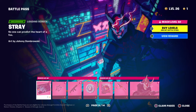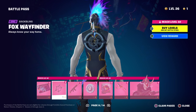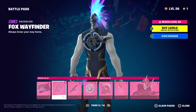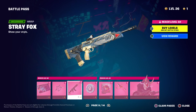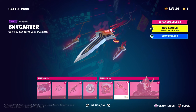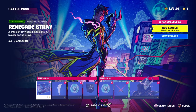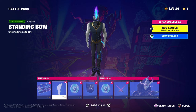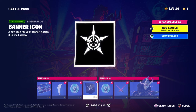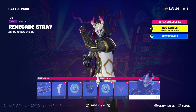Moving on to Stray — you get a loading screen, back bling, 'Always know your way home,' and the Fox Wayfinder harvesting tool. Then 100 V-Bucks and the Stray skin — 'Sky Carver, only you can carve the true path, adrift but never lost.' You also get the Renegade Stray style, a Standing Bow, 'Show some respect,' 100 V-Bucks, a banner icon, another 100 V-Bucks, the Foxfire Edge — 'A gift from the tricksters' — and the Renegade Stray style with the mask on.